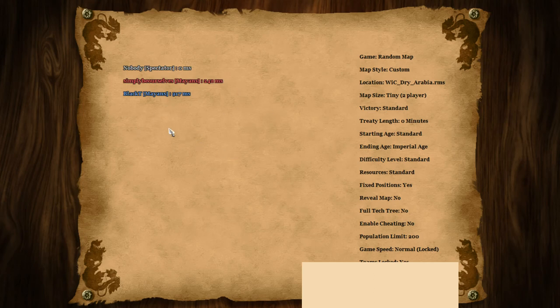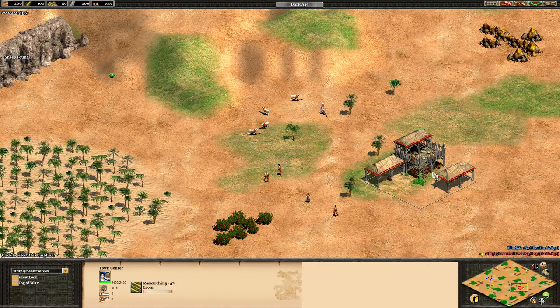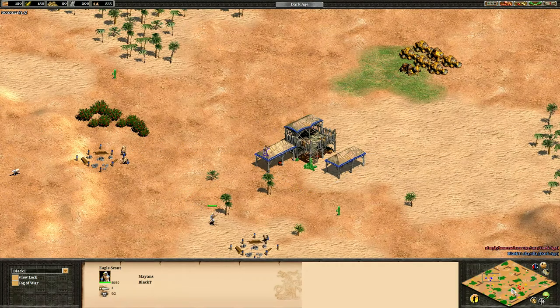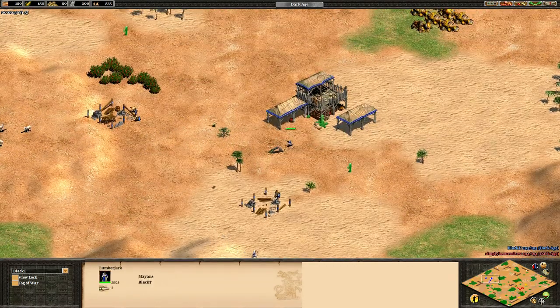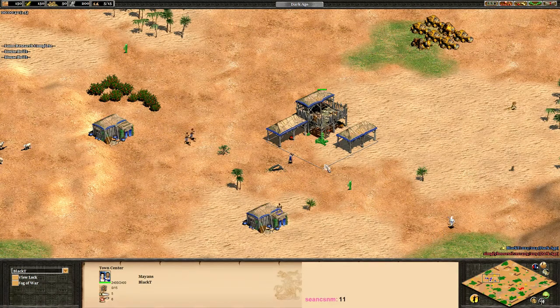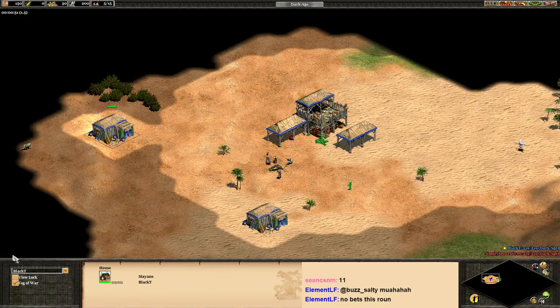Remember: get loom first. Hey everybody, welcome back to another coaching session. Today we're going to switch it up — I'm with Black Tea, we're playing a Mayans mirror. As Mayans, get loom first. You need to watch my strategy guide video. Get loom first as the Mayans, and then build the villager.